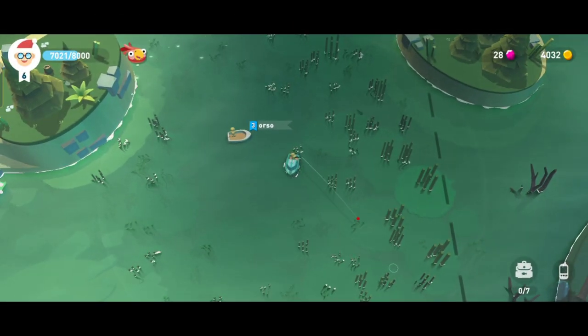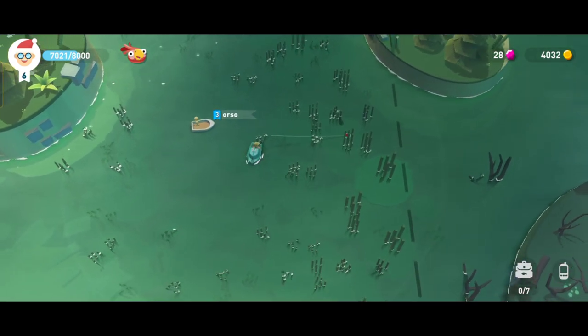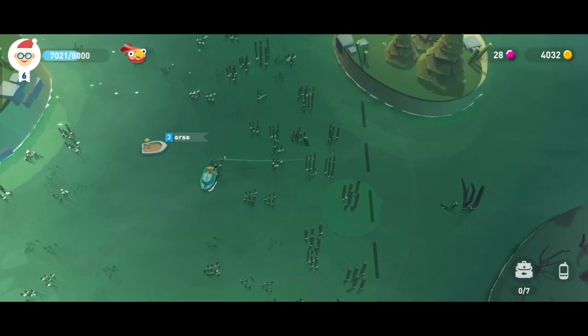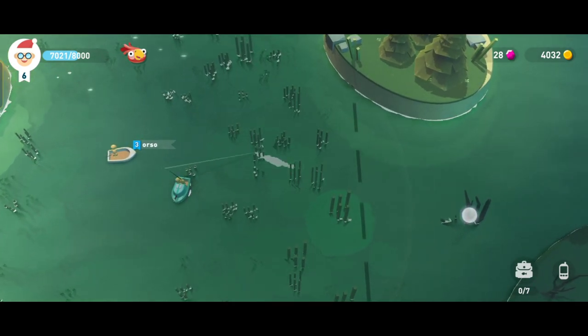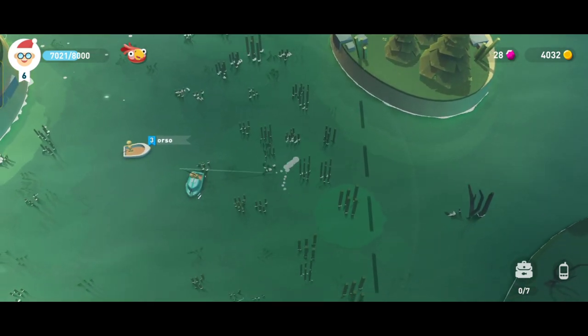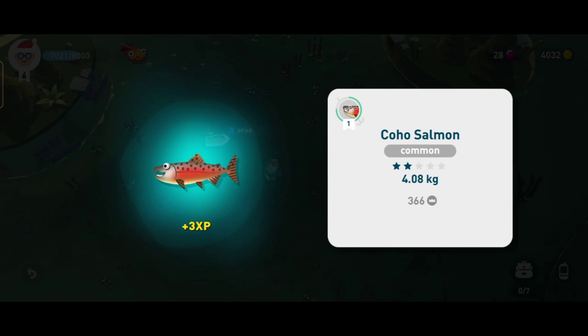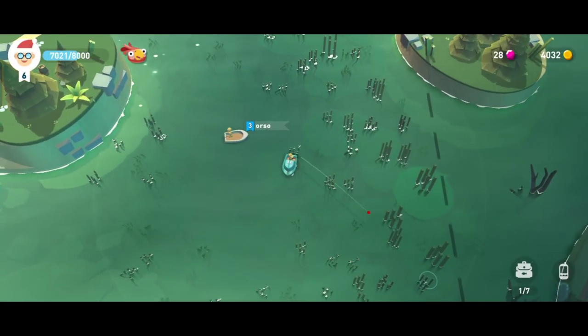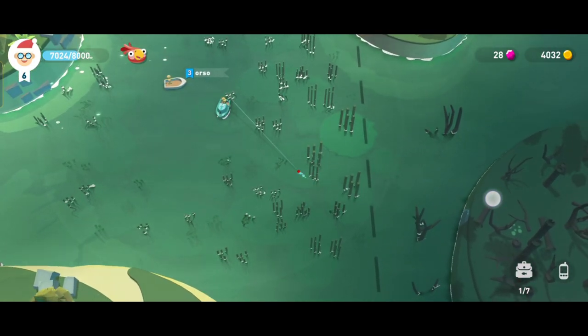Hi guys, welcome again, it's me Bro Win. In this video I would like to play Creatures of the Deep again, and now I would like to find the plastic bottle in this spot. In Grid Clicks, if you want to try to find the plastic bottle, you can find it here. I will just try to prove to you that I found a plastic bottle here. Alright, let's just do this.